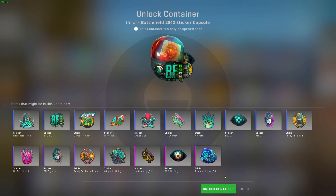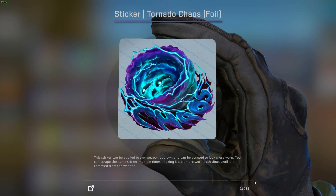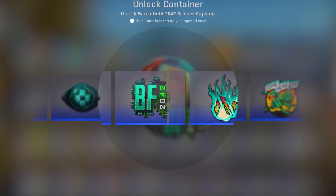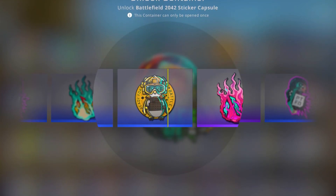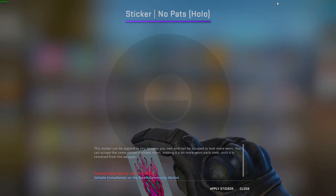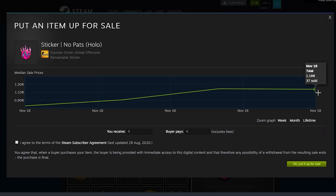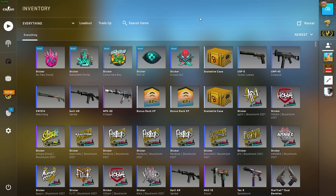I think the best sticker is either Tornado Chaos or this pink thing right here. Let's roll - oh nice! I got a holo 'No Pads' holo. How much is it on the market? About one euro, so I get my money back. That's it for this video, see you in the next one, peace!